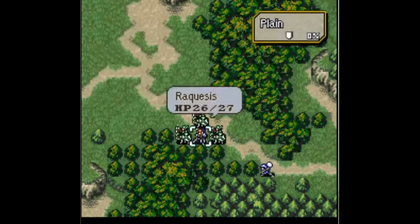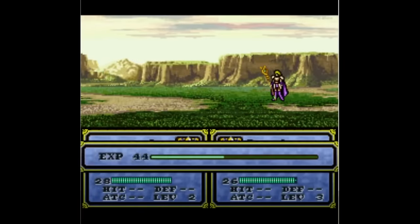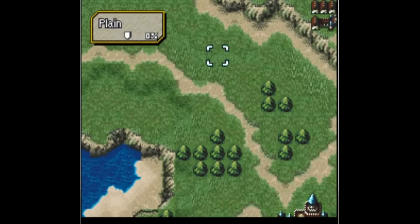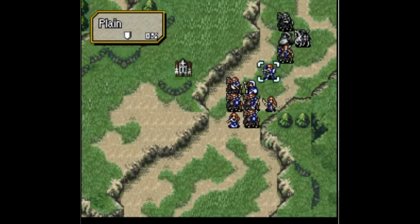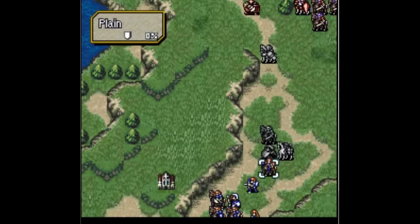FE4 has tons of relationship building systems, and it even iterates on the proximity-based stat boost supports gave in FE3. In FE4, units receive a plus 20 crit bonus when adjacent to a sibling or lover. I do find that having to be directly adjacent to your sibling or lover to get this bonus is notably more restrictive than supports in FE3, where you just have to be within three spaces of your partner. In FE3, you could hypothetically have Cita fight an enemy while also being in position to support both Ogma and Marth fighting enemies up to six spaces apart.